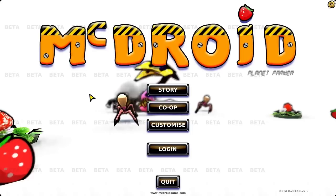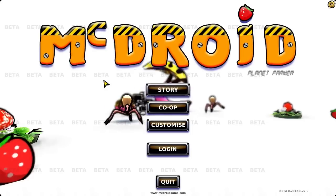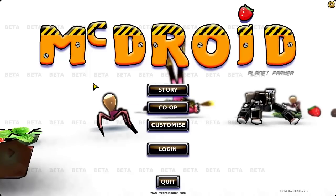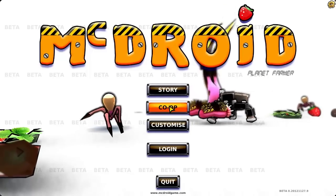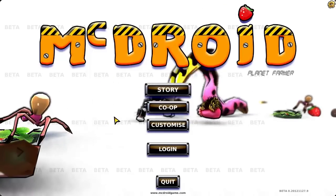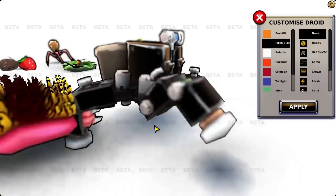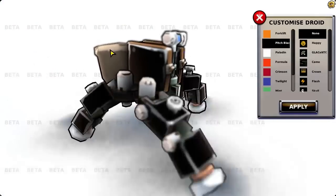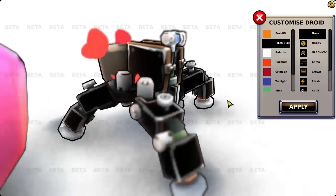Since it's beta, everything you see is subject to change - not everything is final or implemented yet. There are only six levels currently, but that'll change over time. We can customize the robot - here he is getting attacked by all the bad guys, just stomping around. We can change the color.